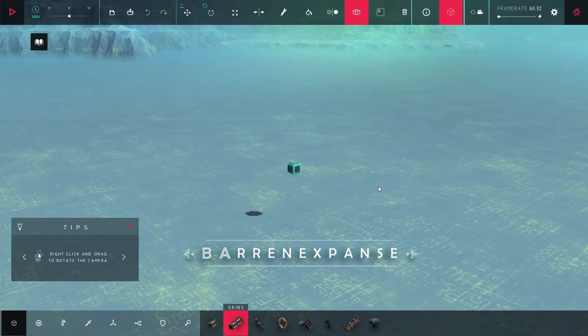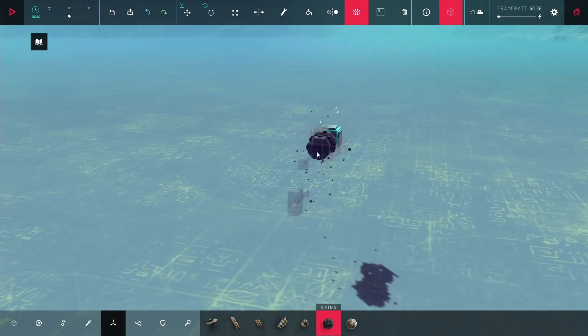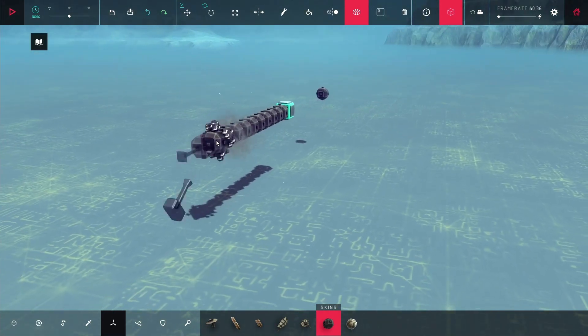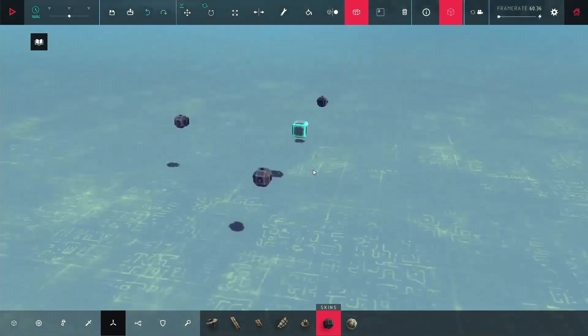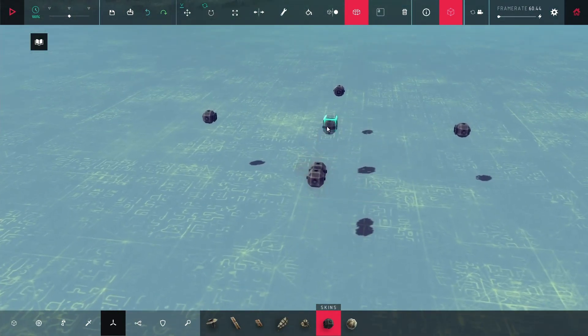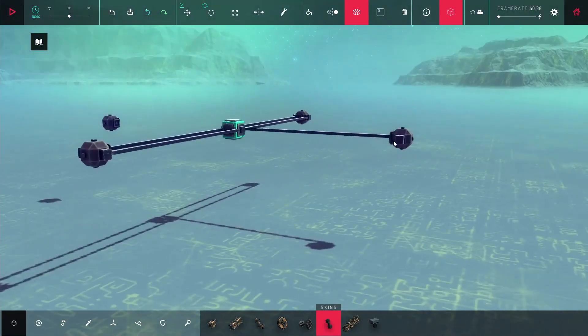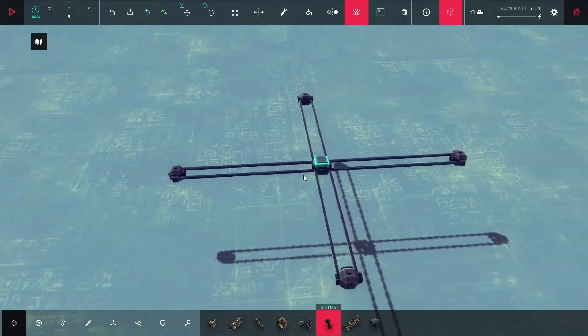I'm just starting off in the sandbox, and the first thing I'm doing is putting in a bunch of ballast to start building the frame. Normally I use wood pieces instead of ballast because they look a little bit better when recording, but in this case I need to save as much weight as possible, so I use ballast and set their weight to the absolute minimum. Here I'm going to go to test it and turn on drag objects.